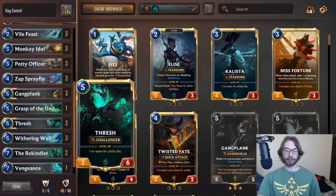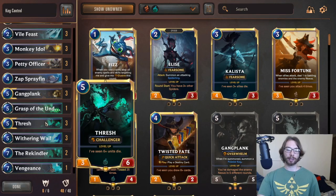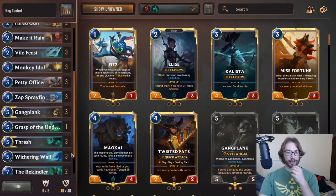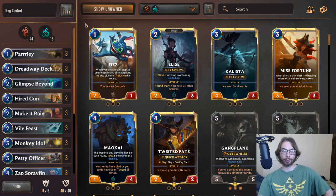The endgame goal is to summon a Gangplank or two, blast your opponent with his ability, overwhelm them, and then maybe finish off with a Riptide Rex to barrage your opponent with a finishing blow. Unfortunately, it's not the greatest right now. We are in a very fast-paced Elusive meta, and as you can imagine with Elusives, it kind of sucks. Elusives are very powerful, they have a lot of ways to buff them right now, and this deck has kind of fallen behind in the ability to deal with them effectively.